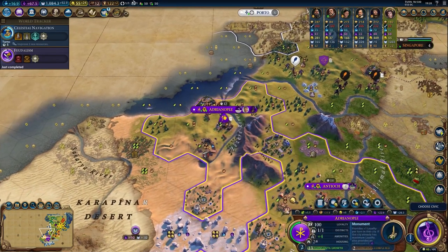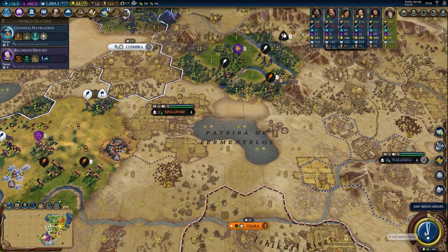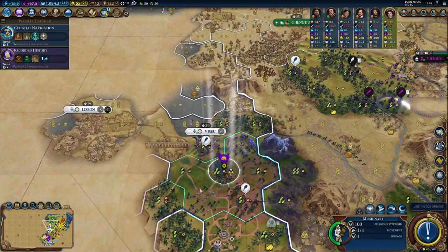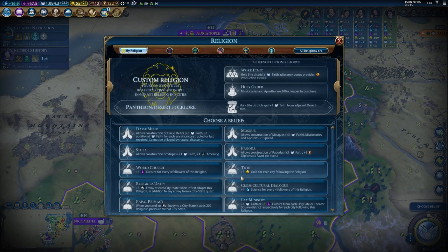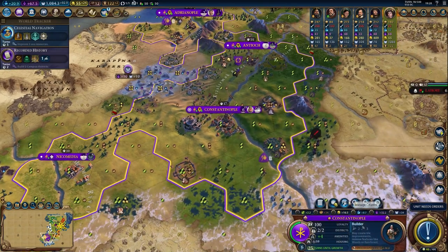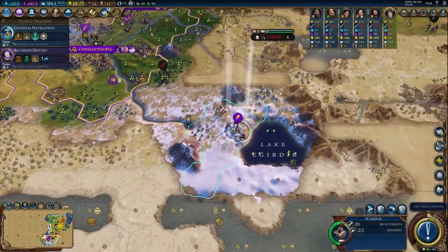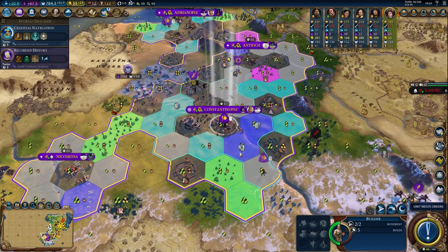We have enough chops for the Mausoleum — three woods and a stone, that should be plenty. I could also lure a great engineer when the time comes, and we definitely have enough faith to purchase one. It's easy to evangelize the religion since I'm going with Cross-Cultural Dialogue. I'll hold off on the fourth evangelization for the next era score, because a fully upgraded religion gives you like three era score. So you can save it for the next era.